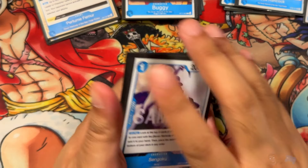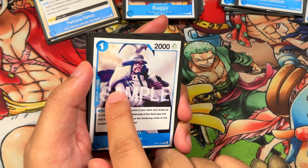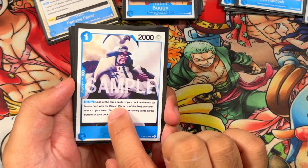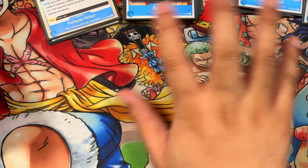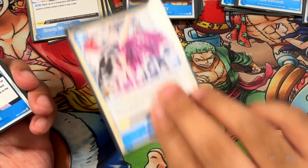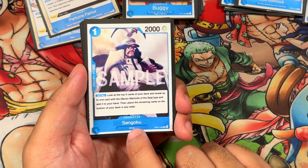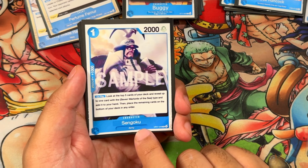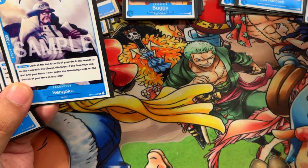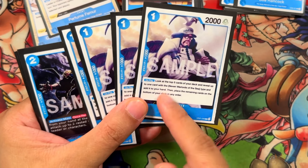For utility, we're running Sengoku all the way from OP-07: 1 cost, 2 power, 1 counter — a great bounce-back target. On play, look at the top 5 cards and grab 1 seven Warlords-type character, then place the rest on the bottom of your deck in any order. You can grab any of your core cards or even the Perfume Femur event. Every basic card is a good search target, and there are many situations where you want a specific Warlord — this helps with that.